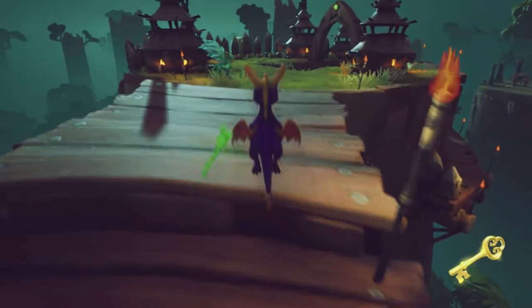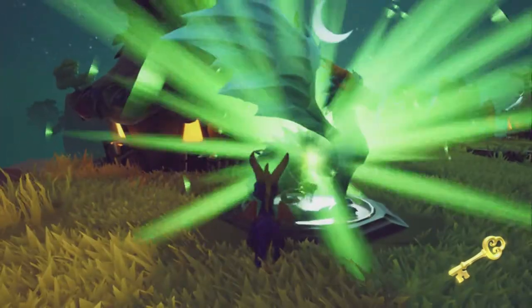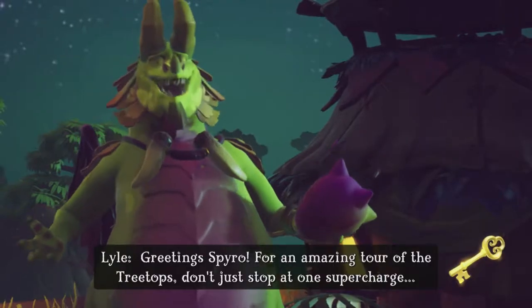Got the key, which is exciting. There's a dragon over there, which is also exciting. Let's rescue that dragon. Hello dragon! It's Lyle! You see the insurance? Doesn't look like it.